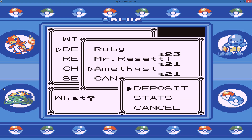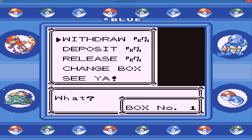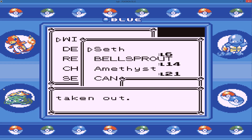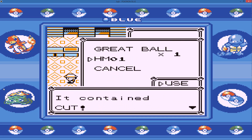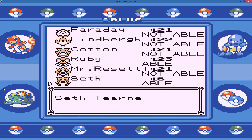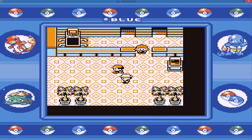Let's put Amethyst away just for now because I'm not going to use it in this gym. Let's withdraw — we have Seth the Sandshrew. Seth, you are going to come in useful for me as a Cut slave. So Seth has Cut now.